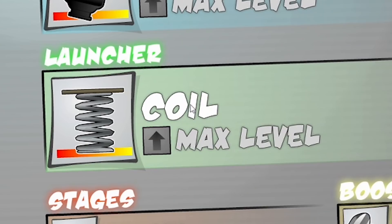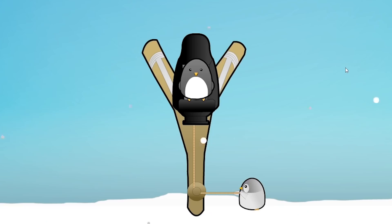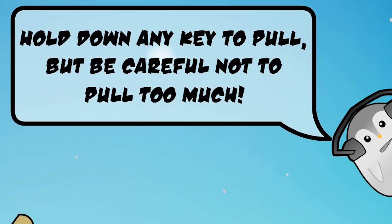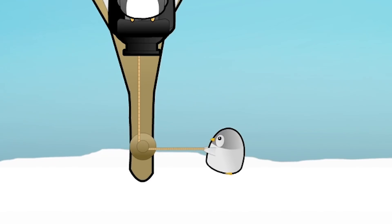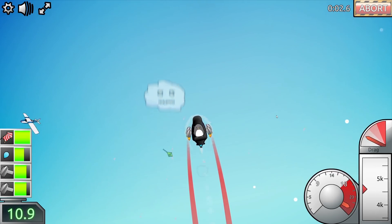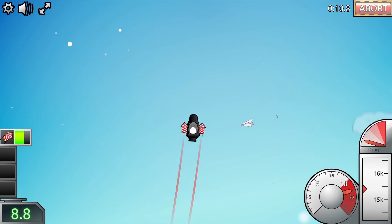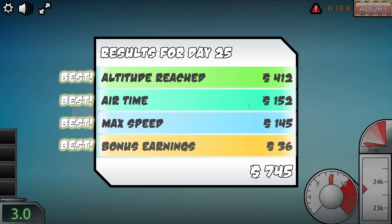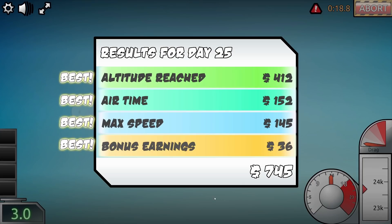I sort of want to see what another launcher's like. So if we get rid of the coil we can put him in a slingshot. This is level one slingshot and it's actually manual - we've got to hold down the key to pull but be careful not to pull too much. We've got a little baby penguin helping. Oh that really did not go well I don't think. We're boosting straight off in the fireworks. That was really really bad I think. Oh my mistake - that was incredible! Okay that was our best one yet and that was level one slingshot.